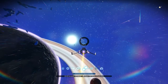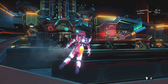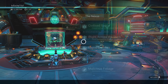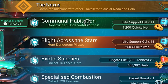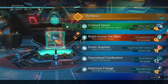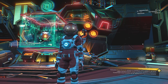Moving on to number seven, let's talk about the space anomaly. The main story will eventually bring you there — it's the central player hub where you meet other players, ask for help, do special missions, and get special rewards. The most important missions are the nexus missions at the terminal in the middle. The weekly missions reward quicksilver — 1200 for the weekly, which you can do once a week. Daily missions give about 250 quicksilver each and stack up to 3 times, so if you miss 4 days you'll still only see 3 available missions.